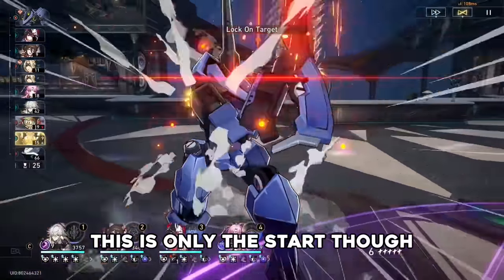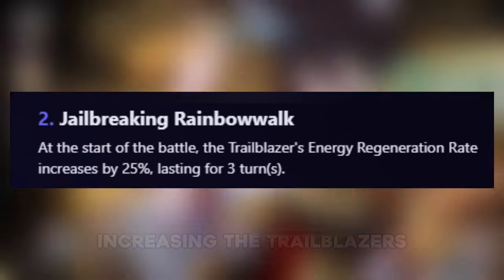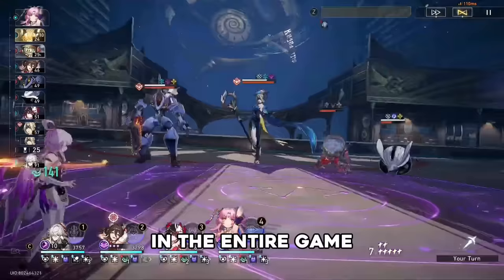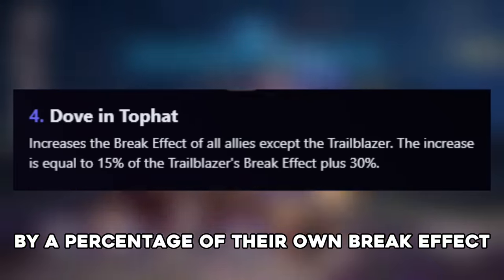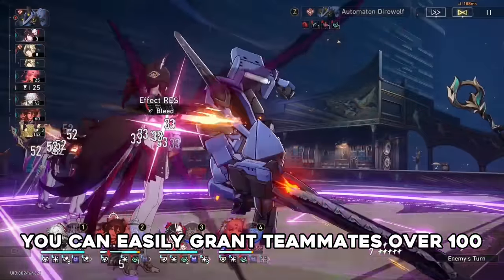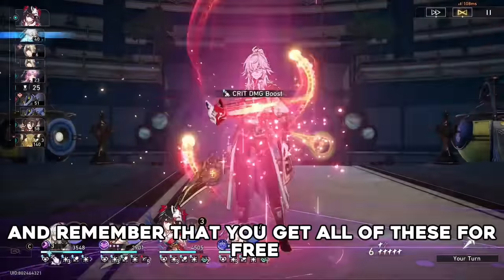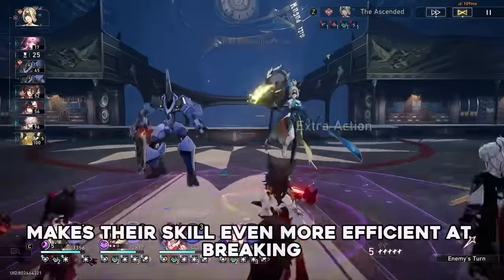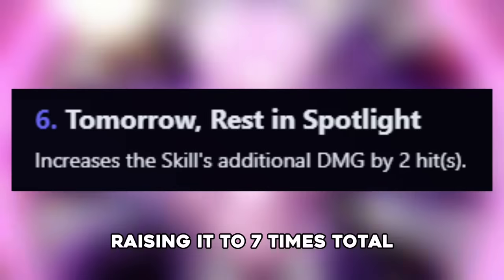This is only the start though — their E2 further helps them with getting their ultimate up at the start of the battle, increasing the Trailblazer's energy regeneration rate by 25% at the start of battle, lasting for 3 turns. Harmony Trailblazer's E4 might actually be one of the best ones in the entire game, increasing the break effect of all allies except the Trailblazer by a percentage of their own break effect plus a flat amount. You can easily grant teammates over 100 break effect for completely free with this Eidolon. Their final Eidolon makes their skill even more efficient at breaking, increasing the amount of times the skill hits by 2, raising it to 7 times total.